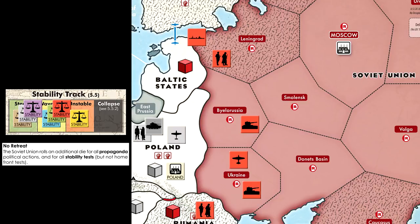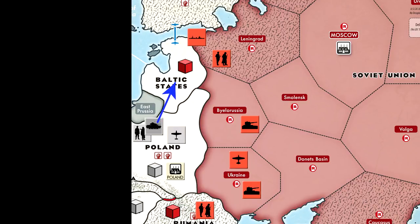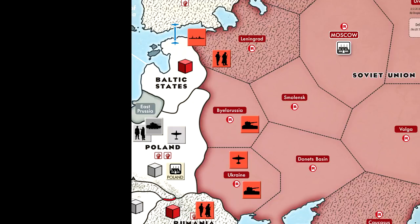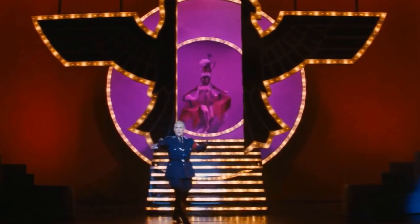I decided on a bold strategy: my tank army would attempt to bypass the line of fortifications, attacking through the Baltic states and the forests around Leningrad, then a final assault against Moscow. This would force the Soviets to endure three or four stability tests — one for losing Leningrad, two for losing Moscow, and possibly one for a military disaster. Critically, the USSR had no air units covering the northern section of the front, guaranteeing air superiority for my forces. I increased my commitment to total war and waited for a German offensive to pop out of the cup, hoping it would arrive before a Soviet flag was pulled — a flag would allow them to perform a propaganda action and increase their stability, ruining my plans. And the next pull from the cup was a German offensive, and we're off to the races.